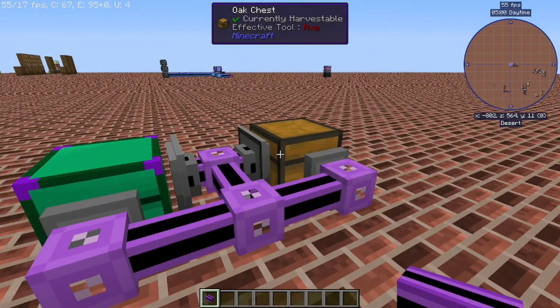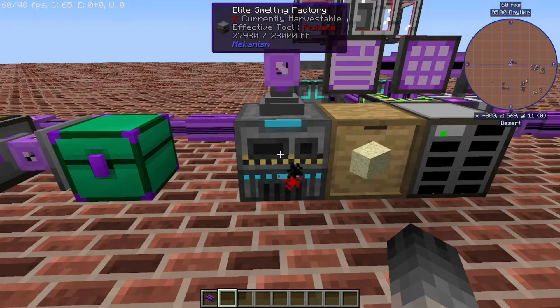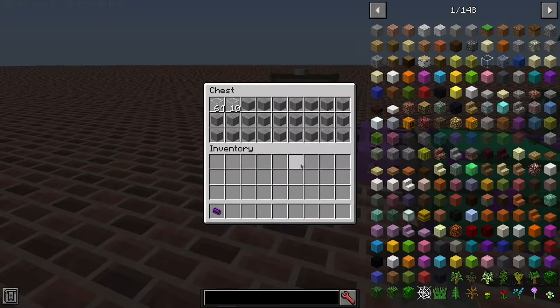Once it's all set up and linked to your system, you can see that the smelting factory is now smelting away making glass, and we're going to steadily see this number here increase until it fills up.